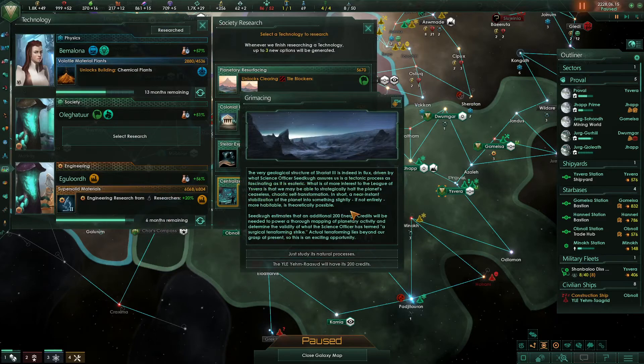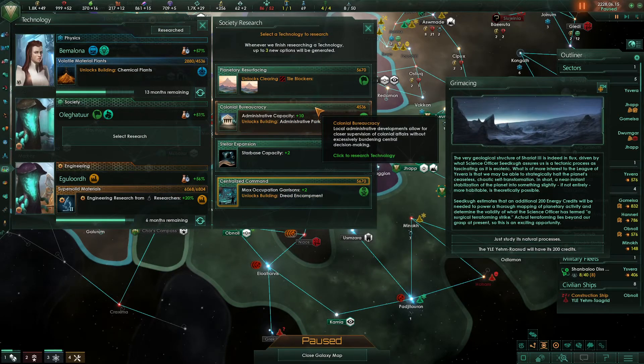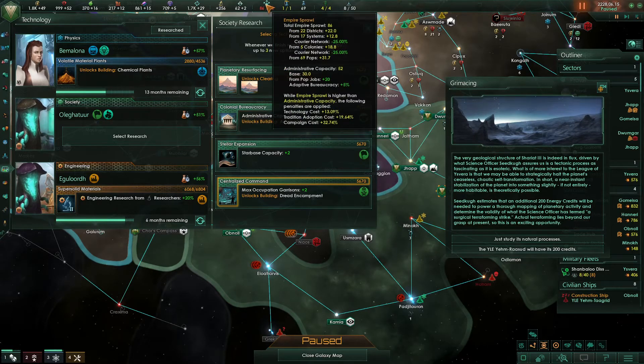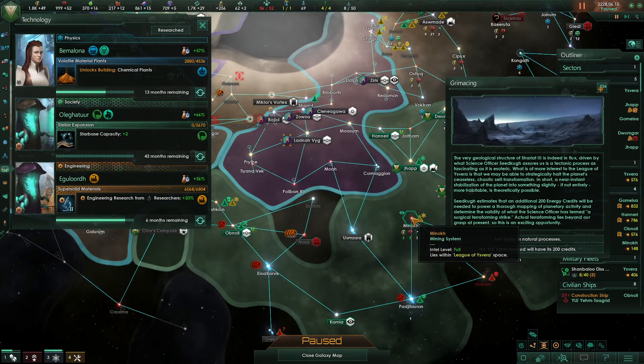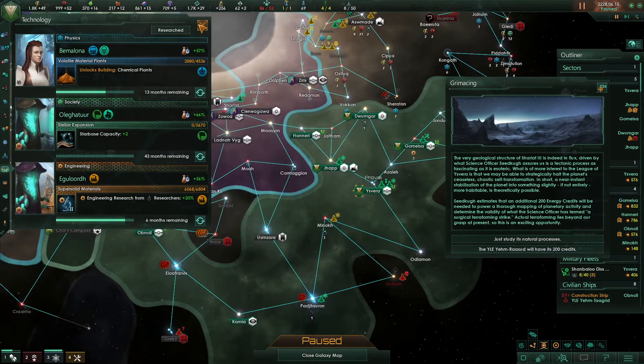Now let's sort out this research. We have available colonial bureaucracy — that'll increase our admin cap by 10. At the moment we're getting a 13% penalty to tech, which is not massive but it is there. We can increase our star base capacity by two — I'm going to take that one because I've started building an extra star base here, which is going to put me over my star base cap by one, so I need to fix that.